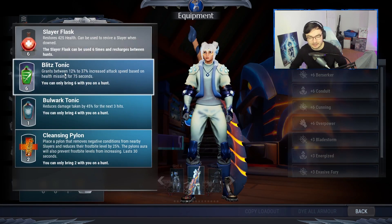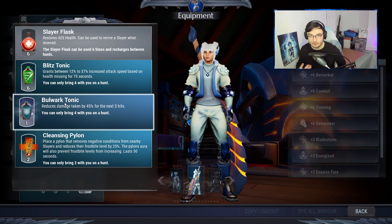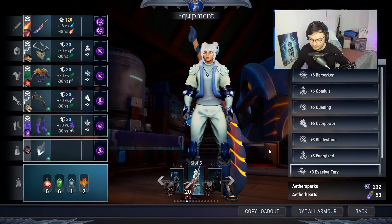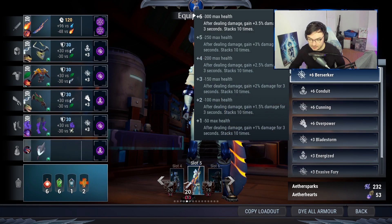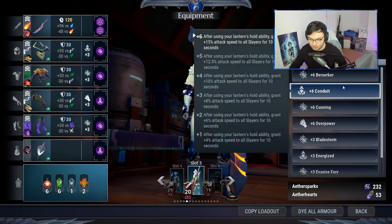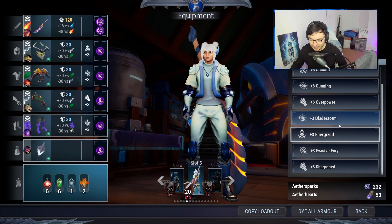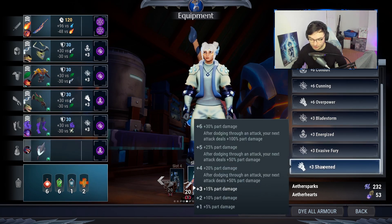Then we've got Deatonix, Blitz for attack speed, Bulwark to get you through the escalation if you need it, and the Cleansing Pylon to make sure you don't freeze throughout the escalation. The perk summary looks like this: plus six of Berserker, Conduit, Cunning, and Overpower, leaving a plus three of Bladestorm, Energized, Evasive Fury, and Sharpened.